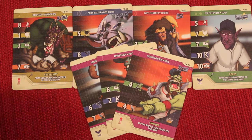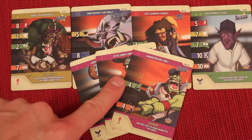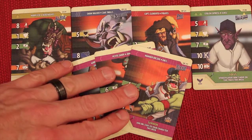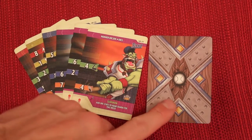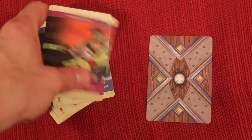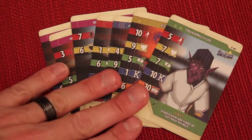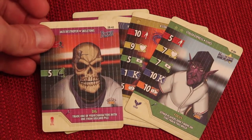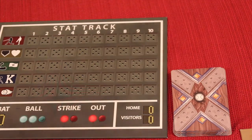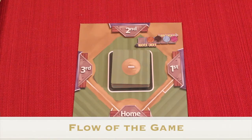Each player gets one hall of famer, one pro, one specialist, one all-star, and three rookies — a total of seven cards. They will keep these cards secret because we're about to start a draft. Each player looks at their seven cards, places one face down, takes the six remaining cards, and passes them to the player to the left. This continues until everybody has seven cards face down. Once everybody has seven cards, they look at all seven and decide which one to discard, leaving six cards to start the game. Everyone discards that card into a discard pile — do not confuse it with the character deck.